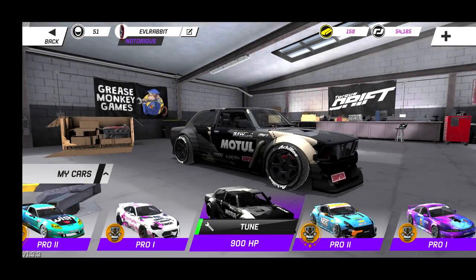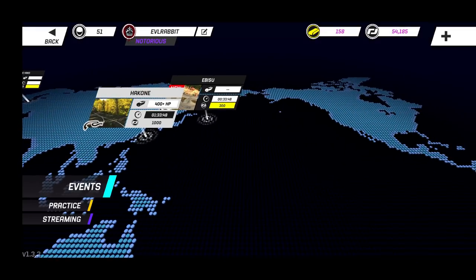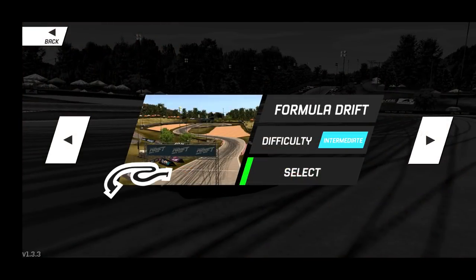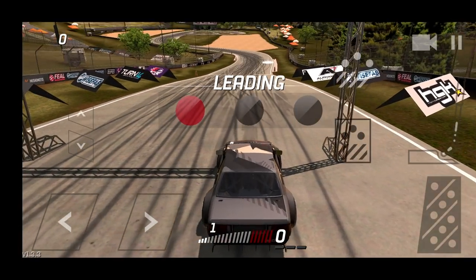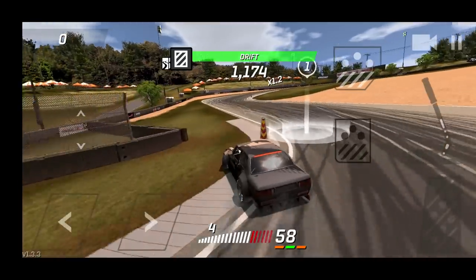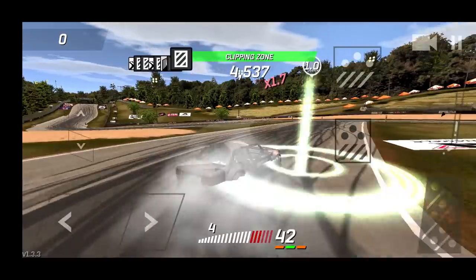We're going to go take a look at Road Atlanta and check out the new E21 pro car. We don't have a tandem setup for Atlanta yet, but we'll take a look and have some fun on the track, tandeming ourselves. It's definitely cool to see Road Atlanta — one of my favorite FD tracks and one of my favorite tracks to drift on in games, and I've been on it in real life. We throw the pro car into fourth, initiate with a quick flick — very shallow initiation on that curve — but we kept it shallow.